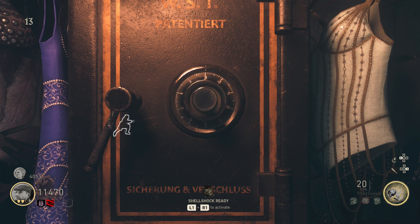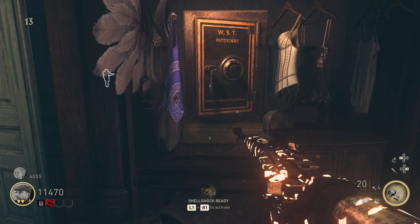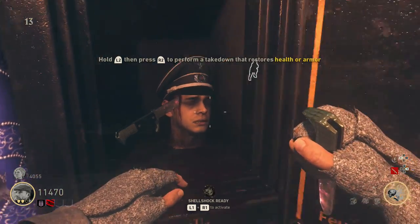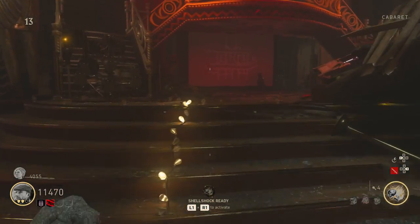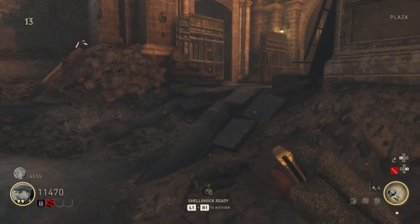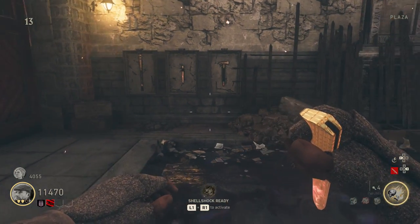Turn it to the right until it reaches your first number, then stop. Turn it to the left until it reaches your second number, stop again. Then turn it to the right until it reaches your third number, and then turn it to the left again until you finish on your final number. You simply enter your four digit code right to left to right to left. Just make sure you don't pass your number and have to reverse, because this will fail it. To cancel and restart, just hold square to come off the safe and square to go back onto it.